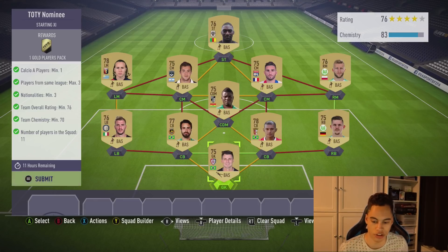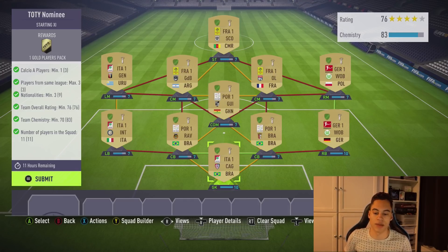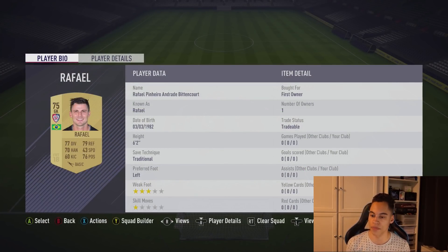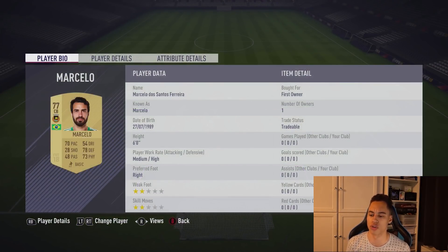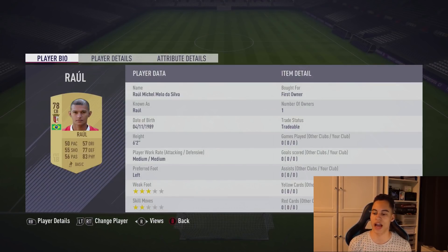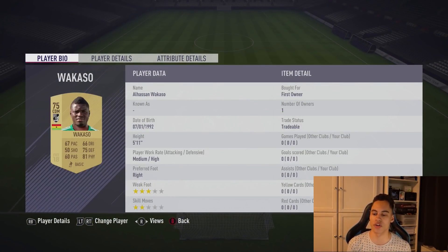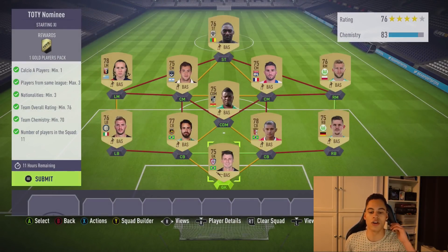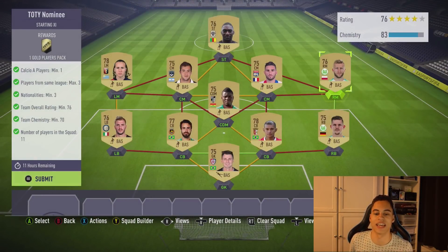All of my cards are untradeable, so some of them might be price-fixed. If they are, just get a substitute player from that league — it's very simple. My player from the Italian League in goal is Rafael. I've got some Brazilian link-ups from the Portuguese League with Marcelo, and in the other centre-back I've got Rao. Those three get chemistry, and then I've got another CDM from the Portuguese League.